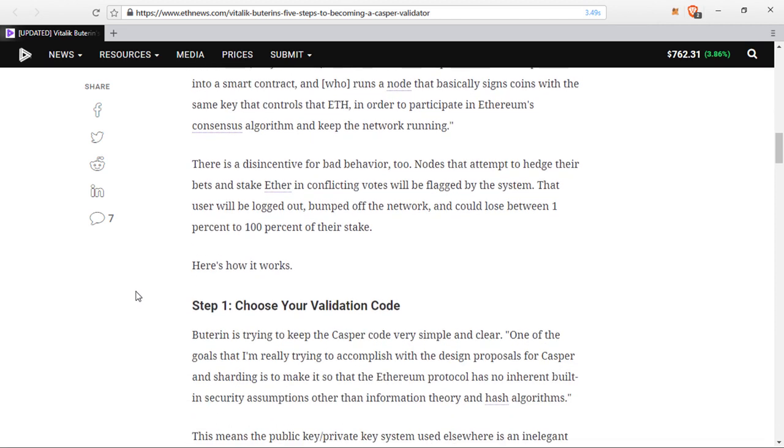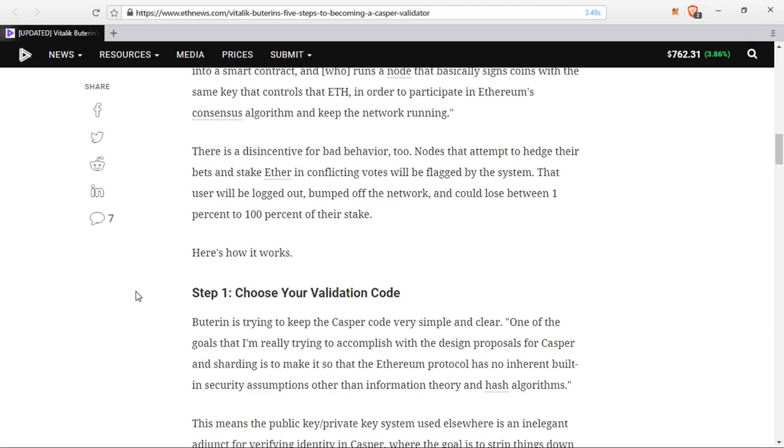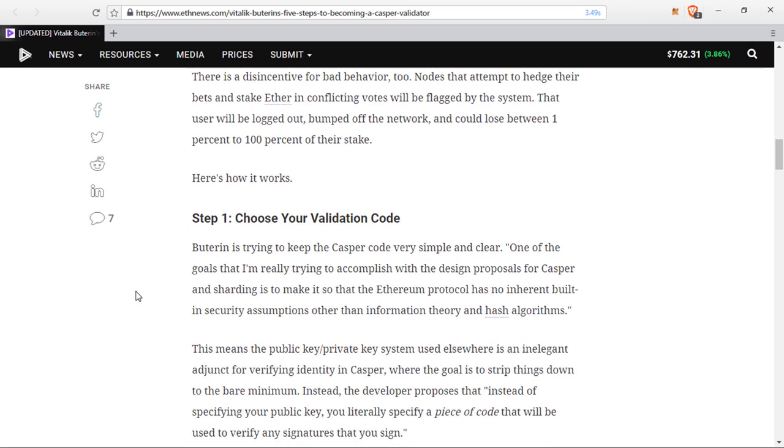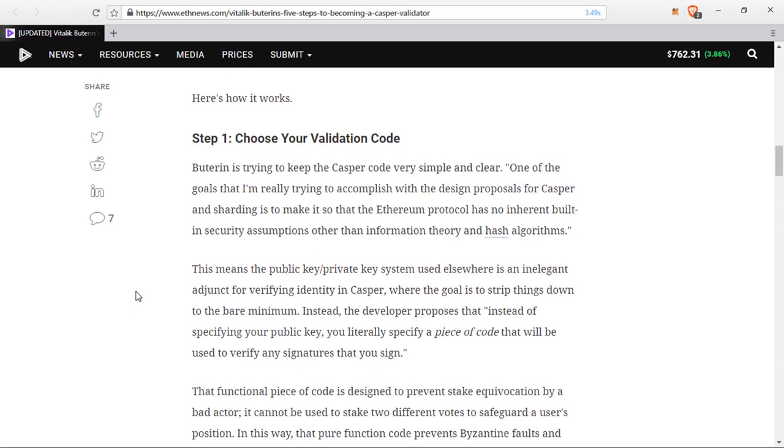Number one: choose your validation code. Buterin is trying to keep the Casper code very simple and clear. One of the goals I'm trying to accomplish with the design proposals for Casper and sharding is to make it so that the Ethereum protocol has no inherent built-in security assumptions other than information theory and hash algorithms. This means the public key/private key system used elsewhere is an inelegant adjunct for verifying identity in Casper. Instead, the developer proposes that you literally specify a piece of code that will be used to verify any signature that you sign.